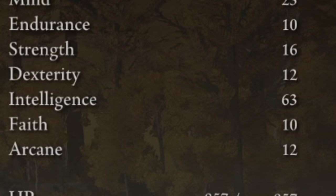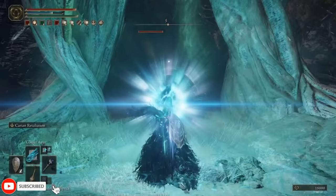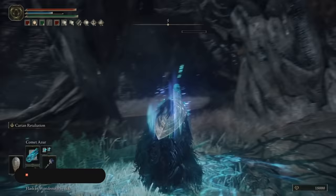Number one: you're going to need 60 INT. That is quite the simple requirement, though it might take a bit of farming runes to make it happen. You want as much as possible, so any talismans or gear that can raise it — anything that can pump it as much as possible, with a minimum of 60.